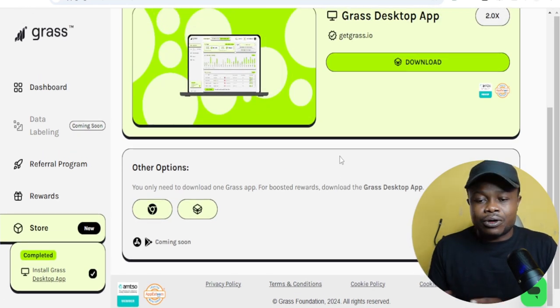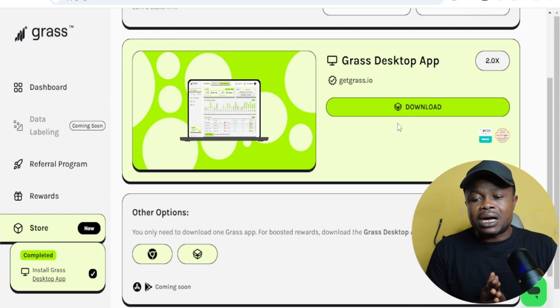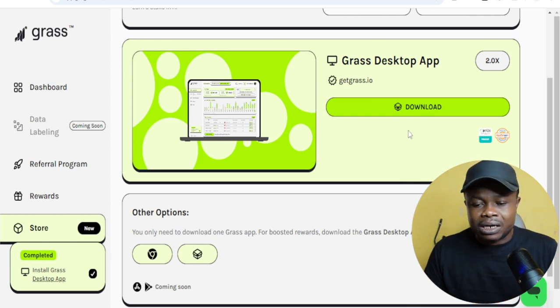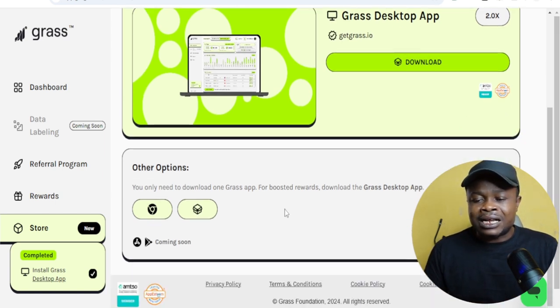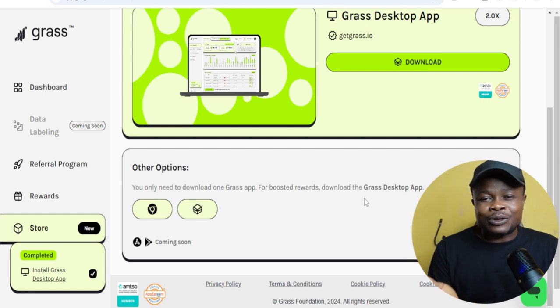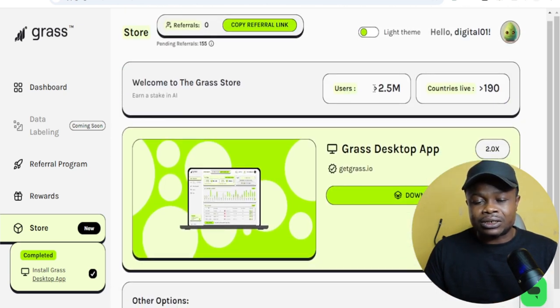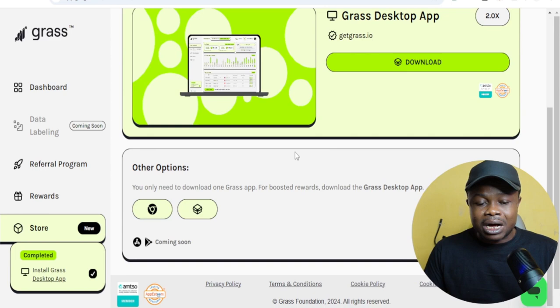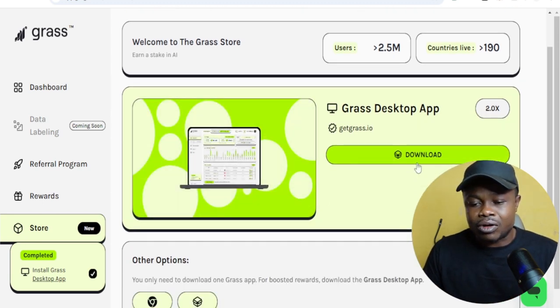Because I'm using a laptop, I decided to install the Grass desktop app. You just download and install it on your system and allow it to run in the background. There is no harm to it. What these airdrops using browser extensions are doing is using your unused internet bandwidth. At the end of the day you get paid for it. Whether you install Grass or not, there is a lot of bandwidth when you're on the internet that you don't use — so why not use it? If you are using a phone you will not be able to install the desktop app; you just need to install the browser extension — the Chrome browser extension — and I made an in-depth video tutorial showing you how to do that.